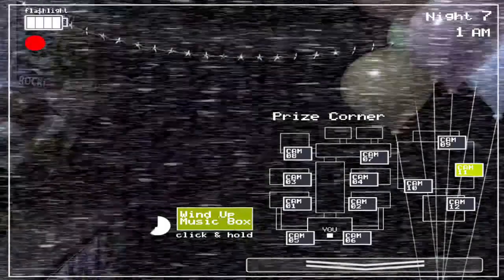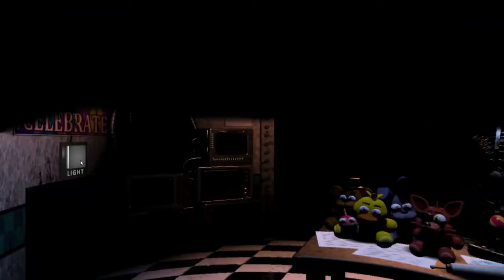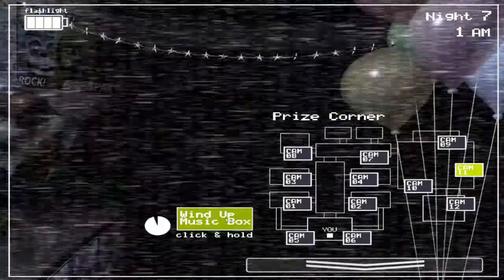Toy Chica showed up right there, so that was kind of good timing. Was about to look off the vent and open the monitor, so glad that happened when it did and not after. Always remember, you do want to be taking off the mask as soon as possible on this preset, and most of the time in general. Whenever an office animatronic is in there, don't worry about taking off the mask too early, as you will actually not be able to take off the mask while the lights are flickering like that.